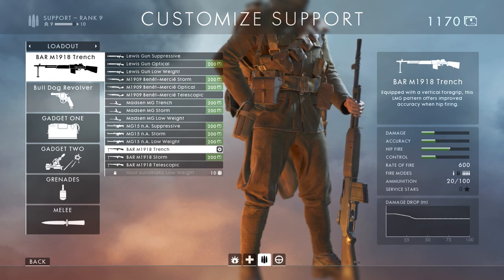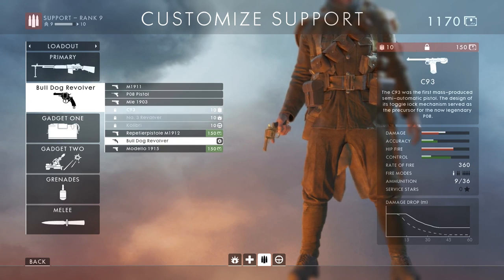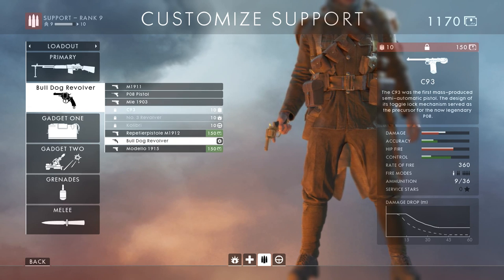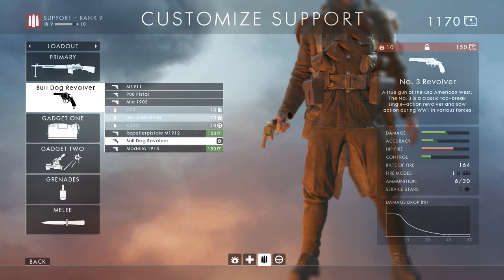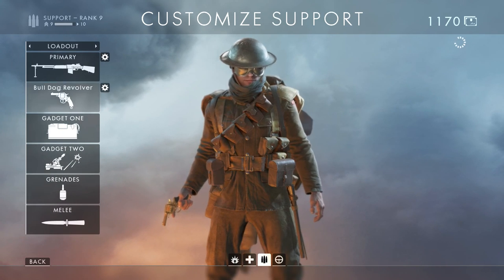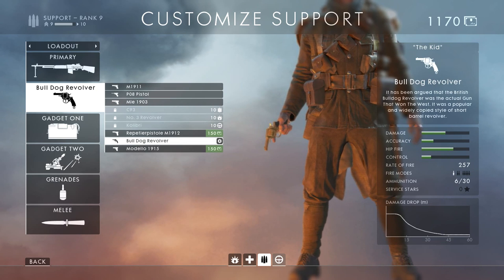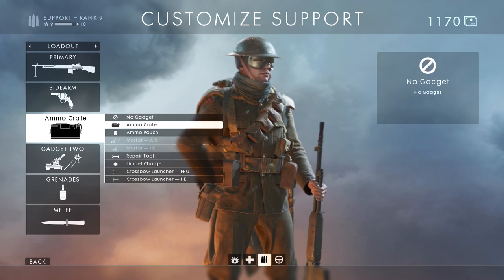Same with the sidearms - you can unlock those. As you get experience with the other classes, for example I'm playing here as support and I'm rank 9 - when I get to rank 10 this will unlock with added benefits. If I get to rank 10 on the assault class then this will unlock, and it's the same for the scout.